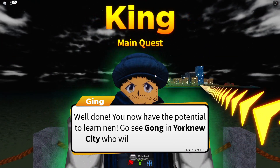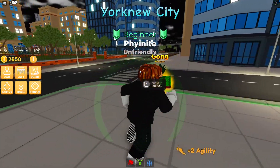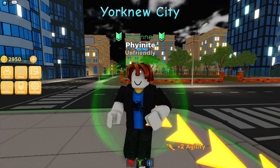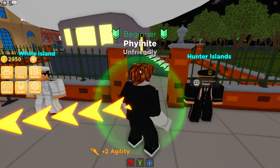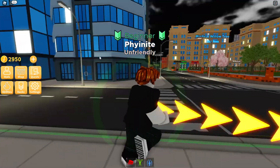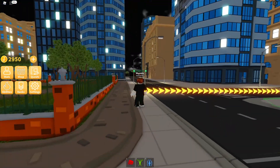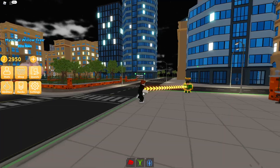Well done. Now you have the potential to learn Nen. So we're going to go to York New City - look at it, it looks actually really, really cool. There's Whale Island and then the Hunters island. This is the map and it actually looks very, very nice. I really like this map - it kind of looks like New York at the same time, kind of doesn't. It's like a 50/50.